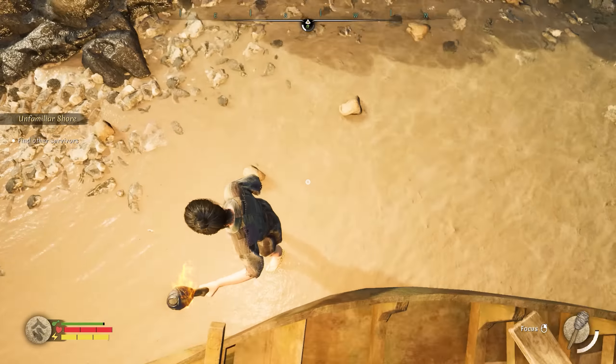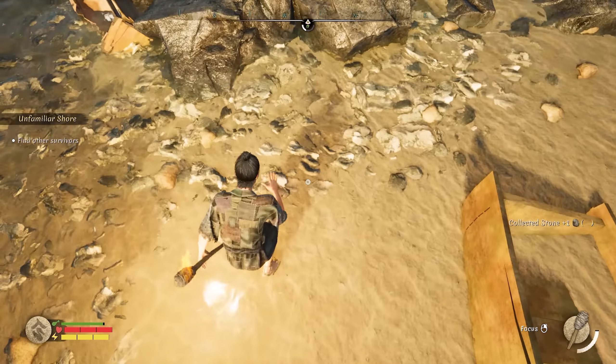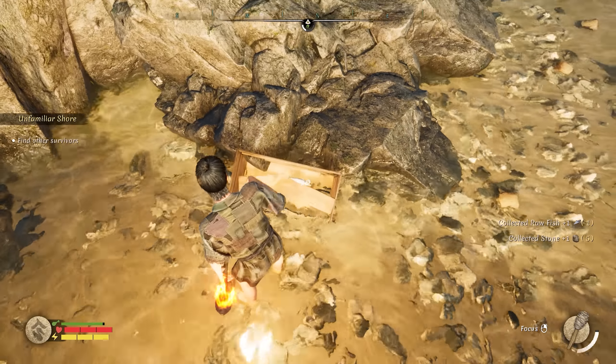Stone, grass, sticks. Pick up a plank. We'll figure it out. Pick up a stick. A stone — we know what we're doing. A fish. We've got some raw fish for dinner.